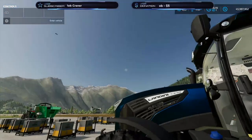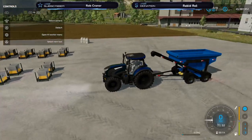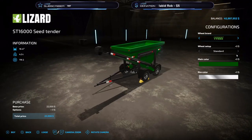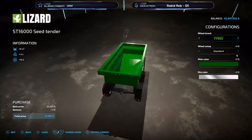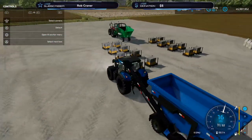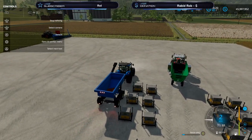On the back here I've actually got — this is the new Landini tractor, I like it a lot — a seed tender. This is available for all platforms under auger wagons. We've got the Lizard seed tender. The reason I did 16,000 liters is because this will take 16,000 liters. You can change the color on it and fiddle around with it. What you could do is drive this over here and start filling it from the pallets like so.